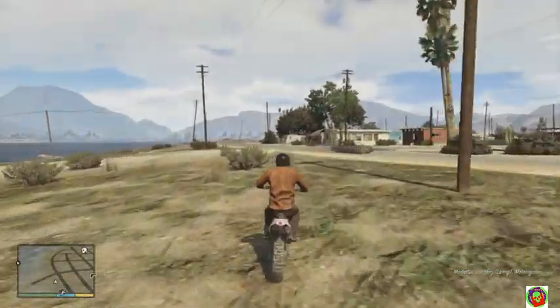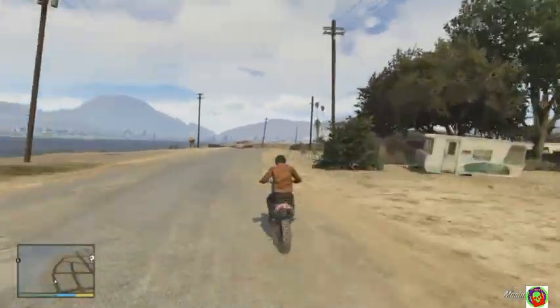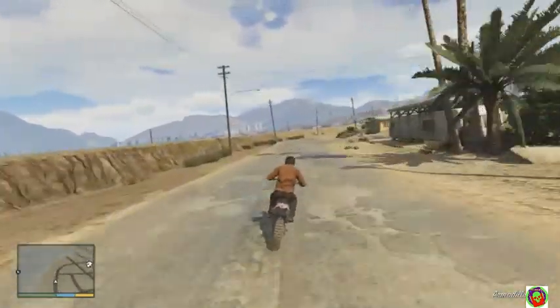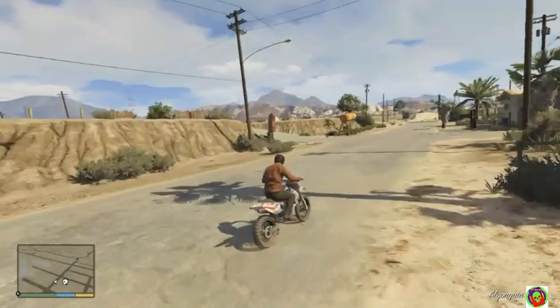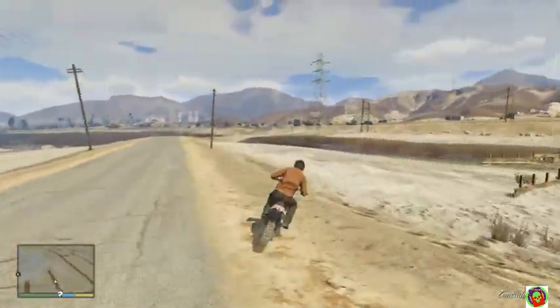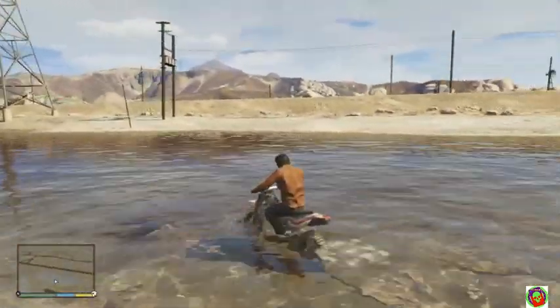All you need to do is get a hold of a Sanchez, or whatever bike you're trying to customize — it even works on mopeds. All you need to do is take it to the water and get it deep enough. Normally people say this only works on cars, but it works on motorcycles too. The other two glitches work online, but this glitch only works in story mode. What you do is you pull it into the water.